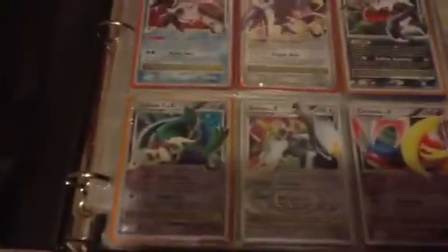We got a Luxray G Level X, Rayquaza C Level X, Dialga G Level X — that's actually Luxray GL, my fault — Palkia G Level X, Garchomp C Level X, Darkrai Level X, Gallade G — no, I think it's Elite 4, I don't know — Level X, Arceus Level X, and Cresselia Level X.